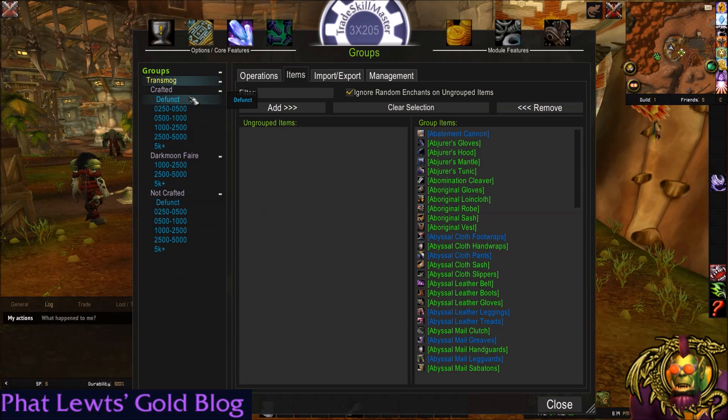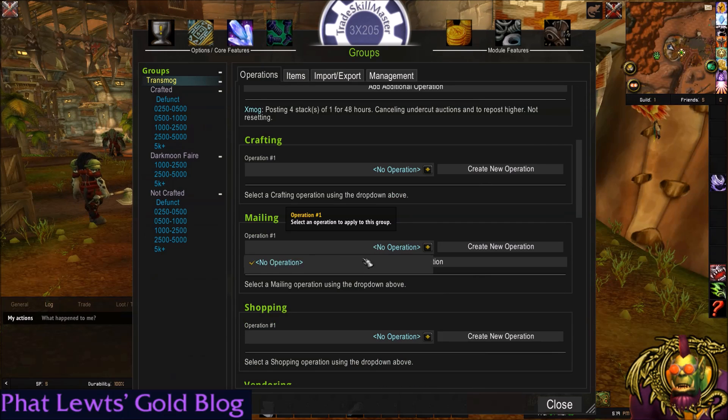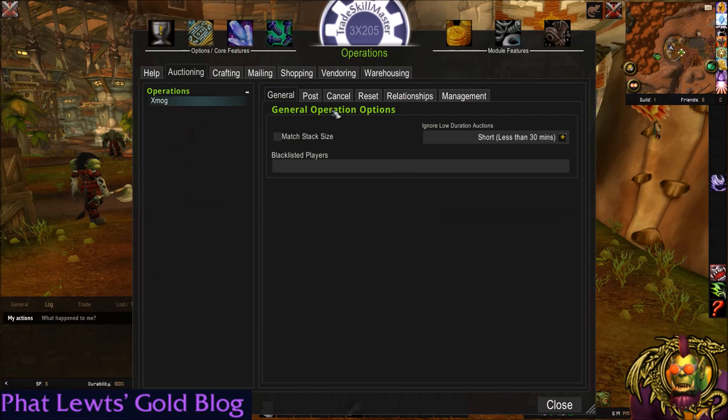This is basically so you can customize it. If you want to turn off the crafted, or you want to turn off the darkmoon fair — because maybe it doesn't work on your server — then you have that option to weed them out by source. What I do for operations for these — let me just assign them. I have an auctioning and shopping operation. I also like to mail them to my alt, but you can do that yourself. Looking at my operations, the auctioning operation for transmog.